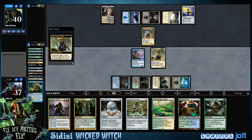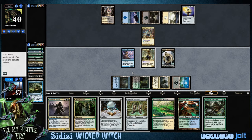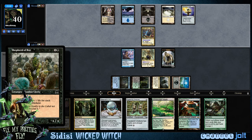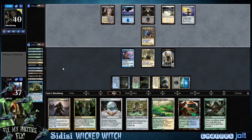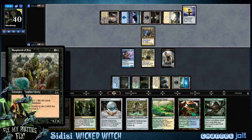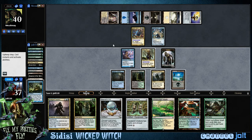We'll get some mill action from Sidisi when she comes in. And we hit Shepherd of Rot! With Shepherd of Rot, each player loses 1 life for each zombie on the battlefield. So as long as we can get ahead on life and get his life total down through combat damage, Shepherd of Rot is a very fun zombie to play with. If you don't have it in your zombie decks, I would definitely put it in there.